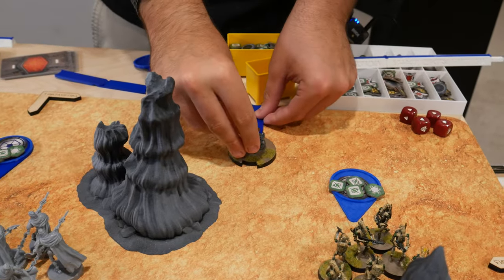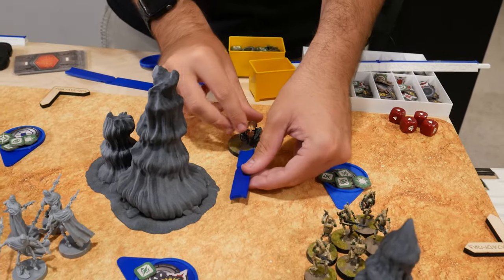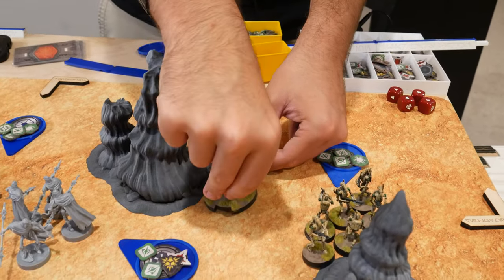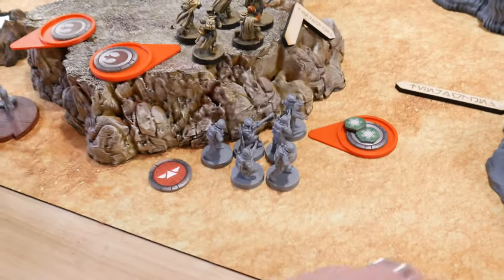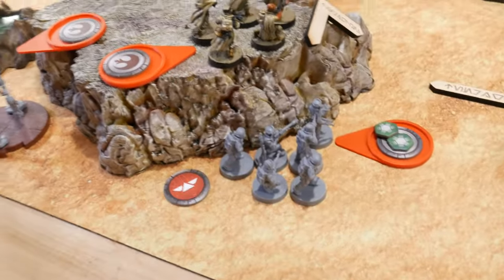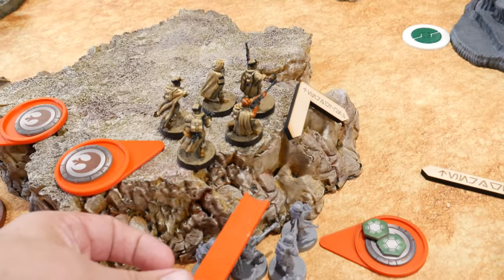We've got some Dreadecas. They're not in wheel mode, but they are going to play there and then walk there. The basic idea is they're going to move up here putting them just inside that squad, and then with a second move put them just up here on the other side.